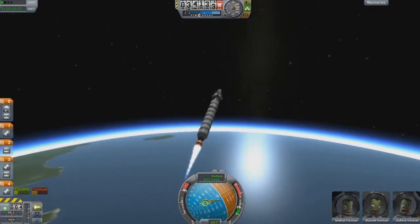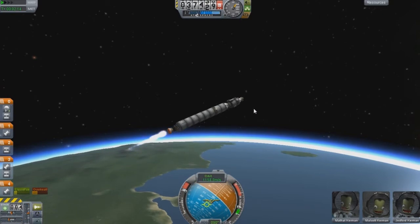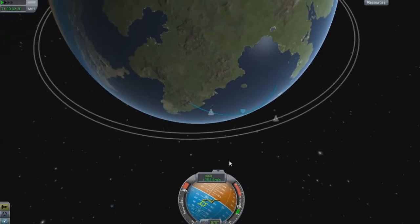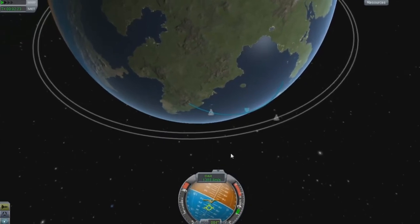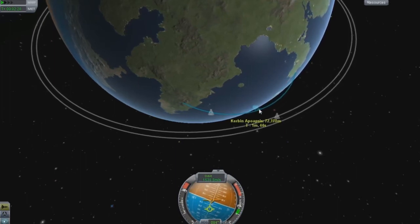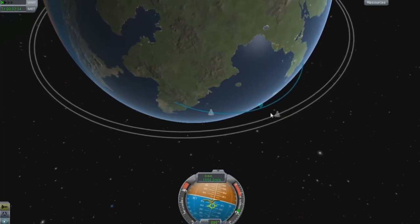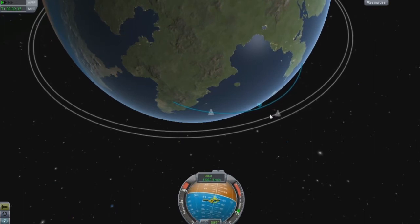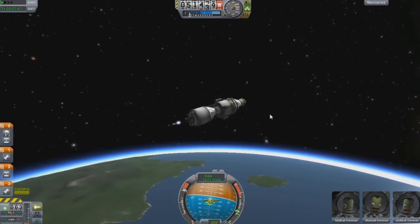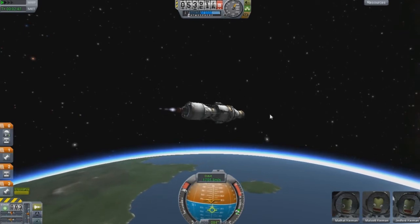Right now what we're trying to do is get into orbit. I don't really use SAS on takeoffs — sometimes I do, sometimes I don't. You can see the target is a little bit ahead of us, but we are going to be going faster than it, so let's get this orbit going.